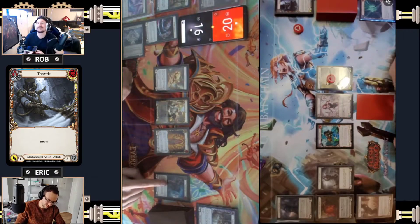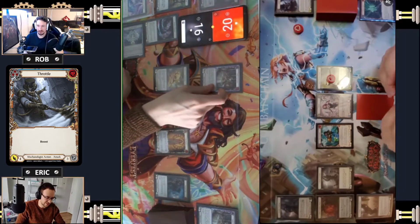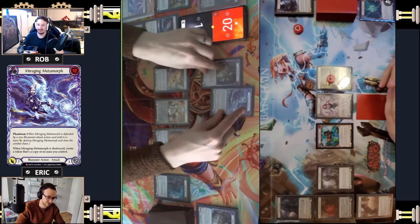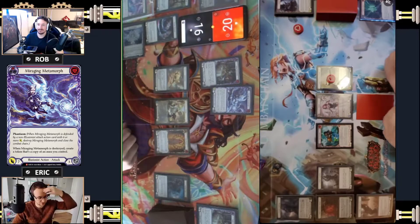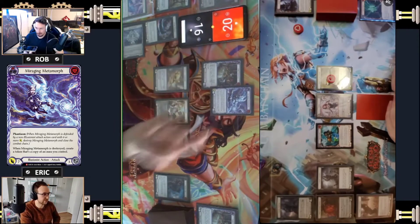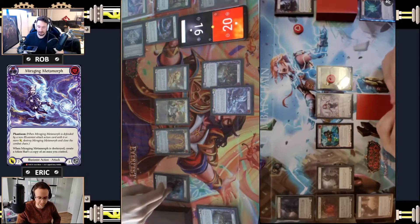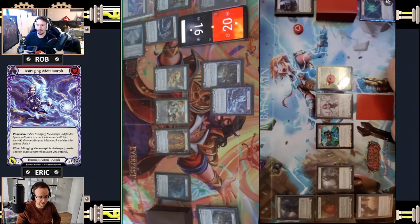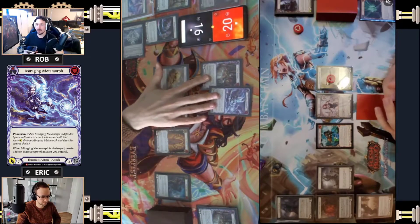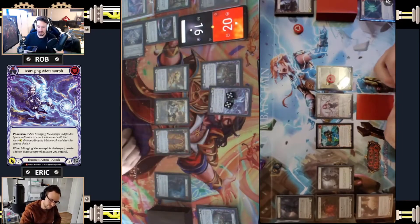I'm going to pitch this yellow Plunder Run. I'll play Veiled Intentions, Miraging Metamorph. My other play was to pitch the Veiled Intentions and just Mirage for seven, but because this gets the draw on hit - if you do break it I'll get another arsenal card and still get a card out of your hand. If this was a red Plunder Run that would have been the play. So ten - and if I break it you draw a card.